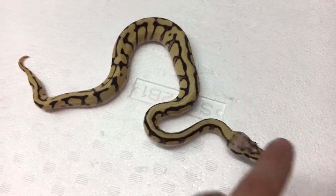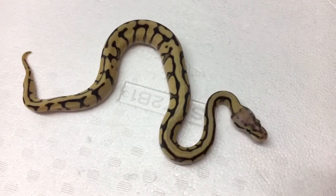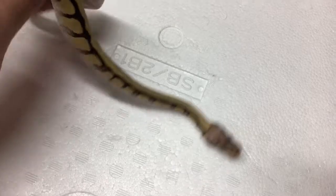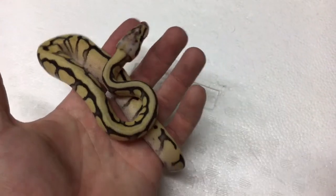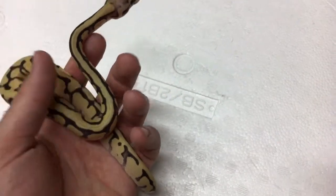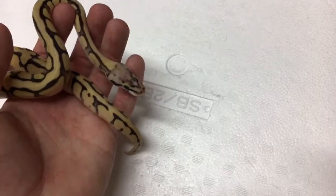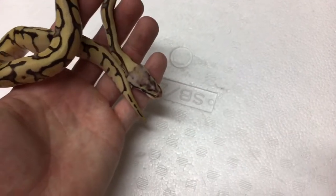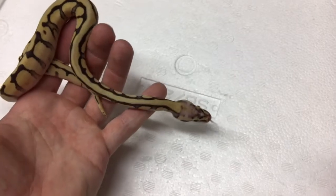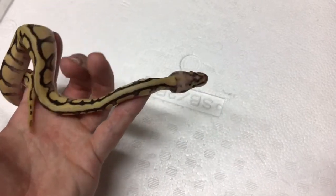Let me know what you guys think on this girl — she's a nice female. She doesn't really appear to have that much wobble right now, but in my experience anything with spider in it will have a wobble to some degree. I know there are people who say they have spider lines with no wobble, but I'd like to watch these spiders feed — it's usually during feeding time that the wobble really comes out. A very nice-looking snake nonetheless.